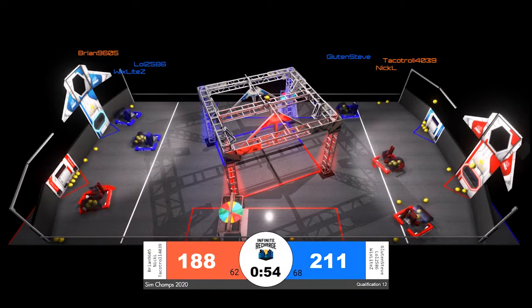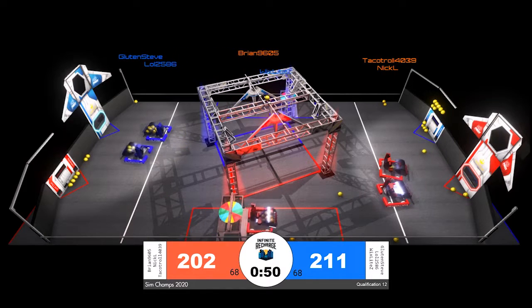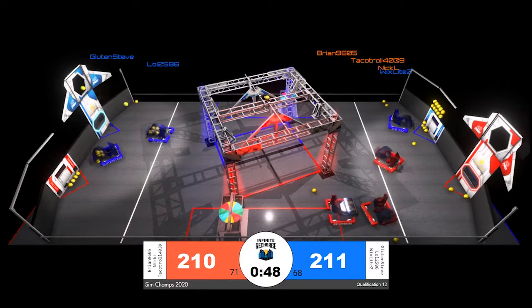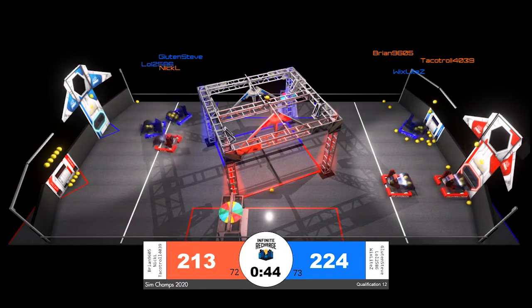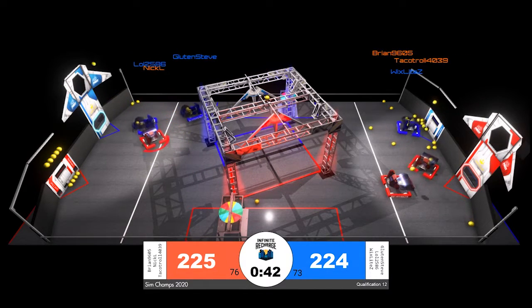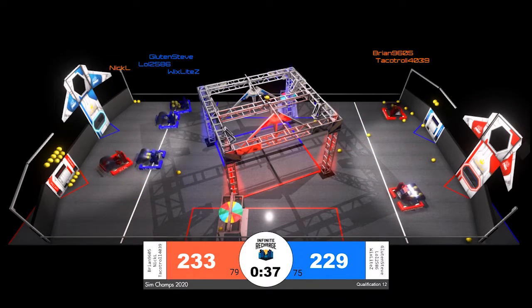Less than a minute to go. Blue Alliance trying to get in the way of Brine9605. Brine9605 well repelled by the Blue Alliance. They're back to scoring. The gap is closing. Red Alliance now closer and taking the lead for the first time in our match.